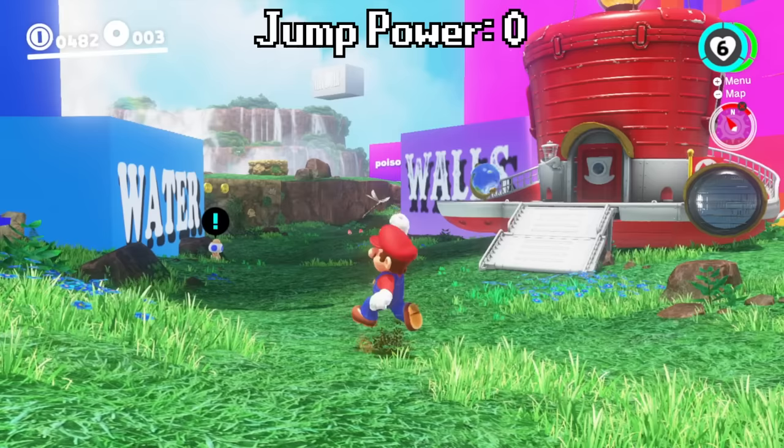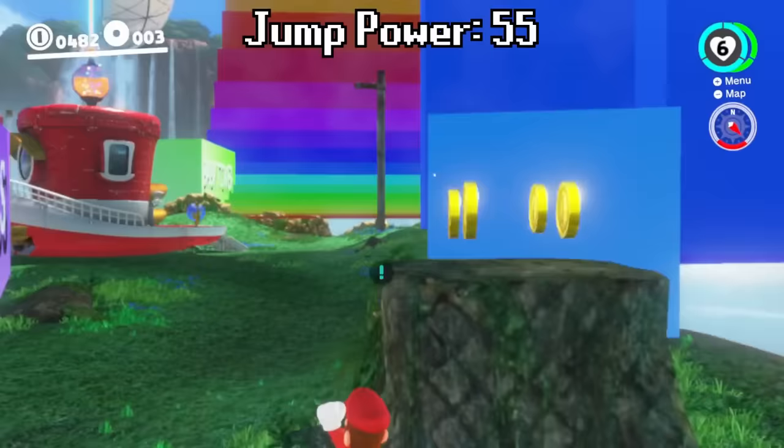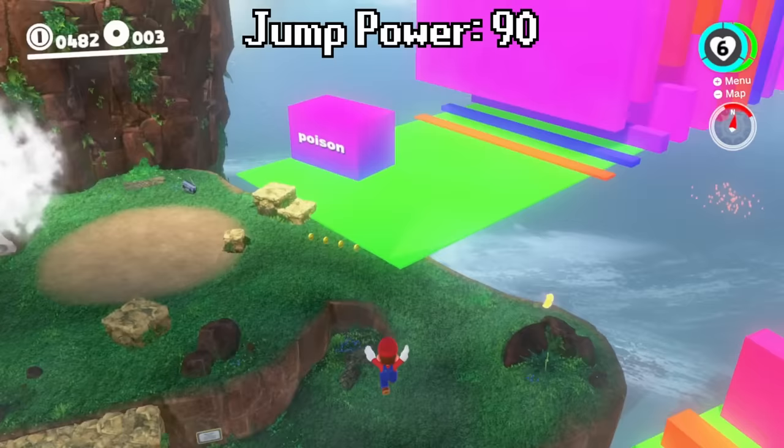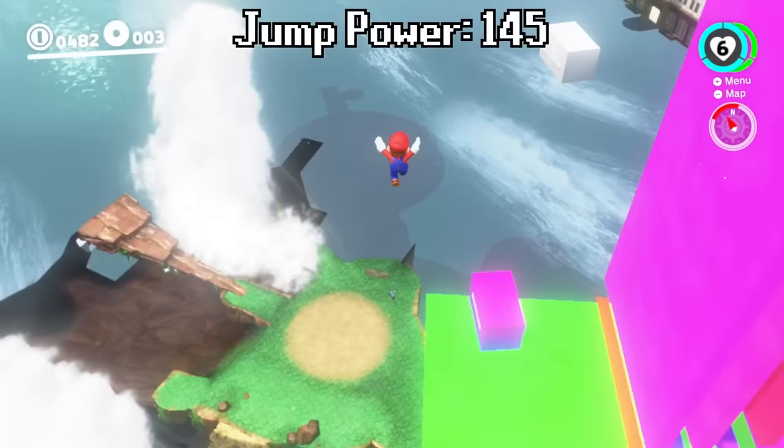We're back to zero jump height again. When we get closer you can see that the rest of the level does spawn. Look at this — we're getting jump height so quickly now. We can already jump higher than the Odyssey and up onto these walls quite easily. That was a really cool wall jump. Jump into the wall, wall jump off of the wall — it brings you way higher than the wall actually is. That is such a funny way to move.